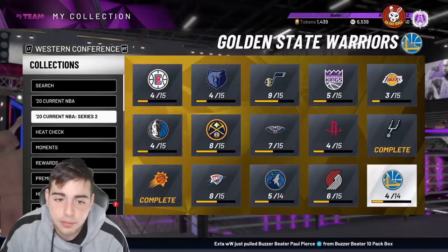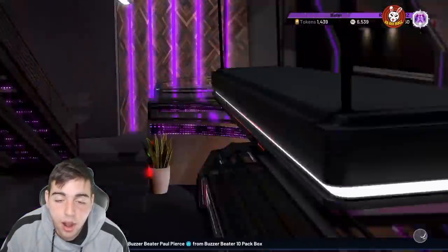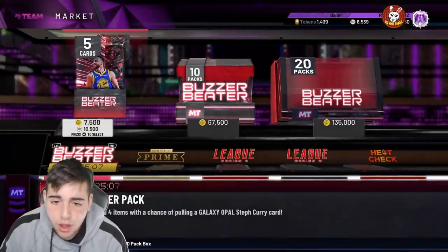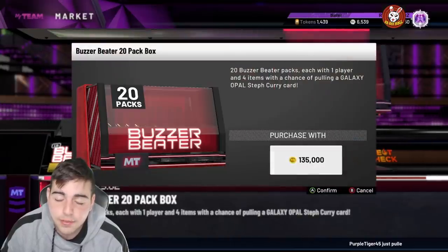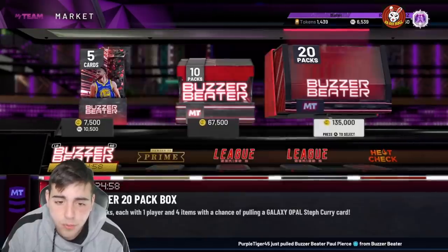Right now the market is crashed, and bro, it's literally crazy — they dropped packs on a Tuesday. I don't know what's going on. Also, VC is 25% off on Amazon right now, which is a great deal.